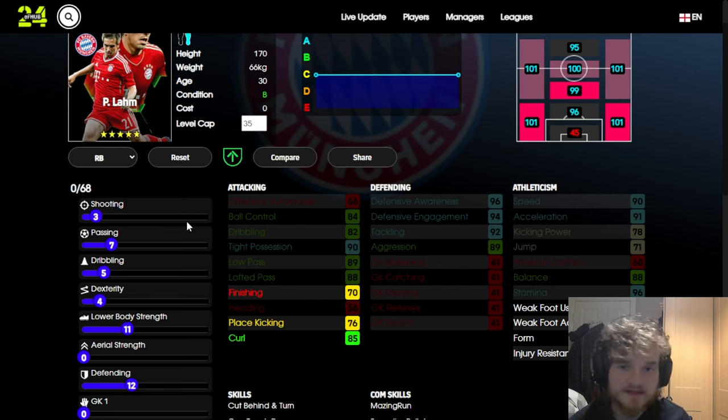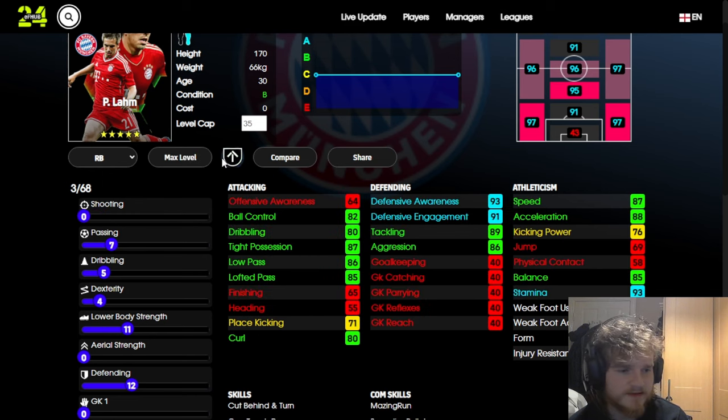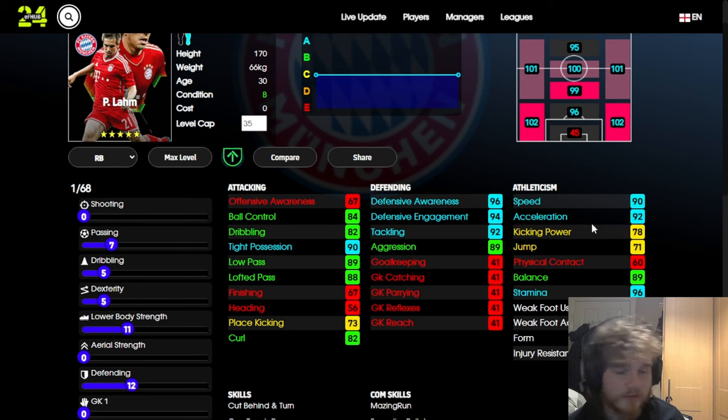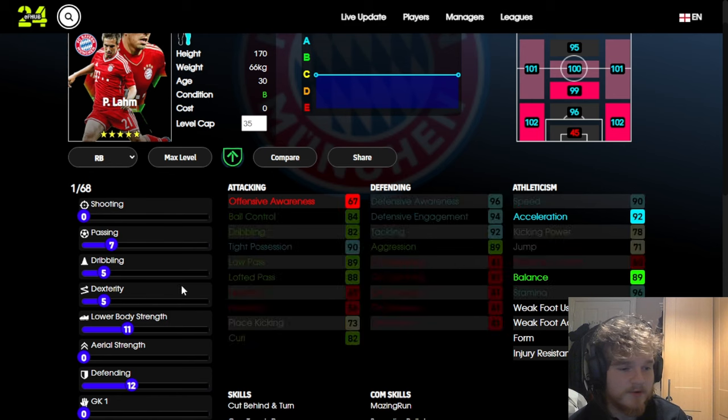With these extra three points, you could put them into physical or shooting. 70 finishing is actually the level where finishing gets decent — not for a striker or a winger, but for a center mid or a right back, 70 finishing is pretty good. I still probably wouldn't recommend it, although if you do, his curl will go up too, and curl is important for passing.